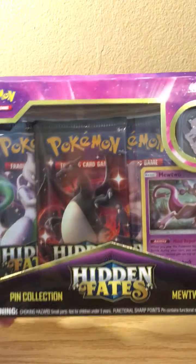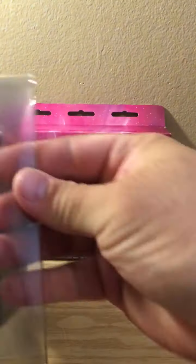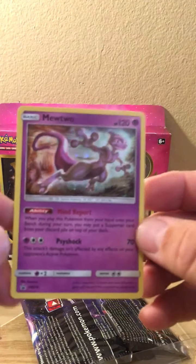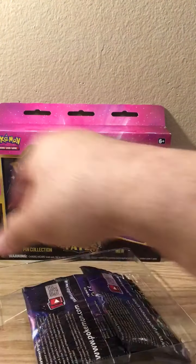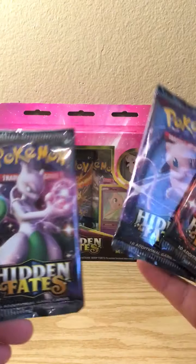Look at that artwork on that - I don't even know if I want to open that pack. But I can't wait to get into these bad boys. It's time to have some fun with this. Let's take a look here - there's a code card and a Mewtwo, it's pretty cool. Then we get the pin, the Mewtwo pin, and then we get the packs. Look at that artwork - Mewtwo, Mew, and the Shining Charizard, woohoo!